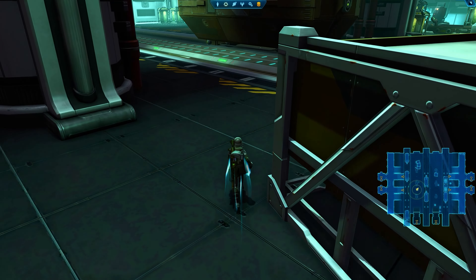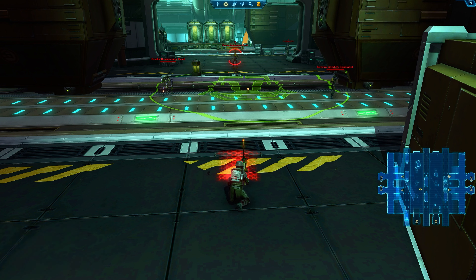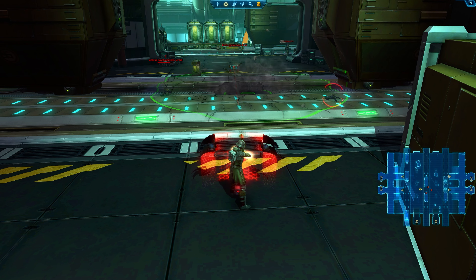Lil' Shot is in a similar boat. You should hold off on using it unless there is an enemy in the group that you think will need a bit more damage to take down. A lot of regular trash can be taken out with just dot spread and individual Culls.